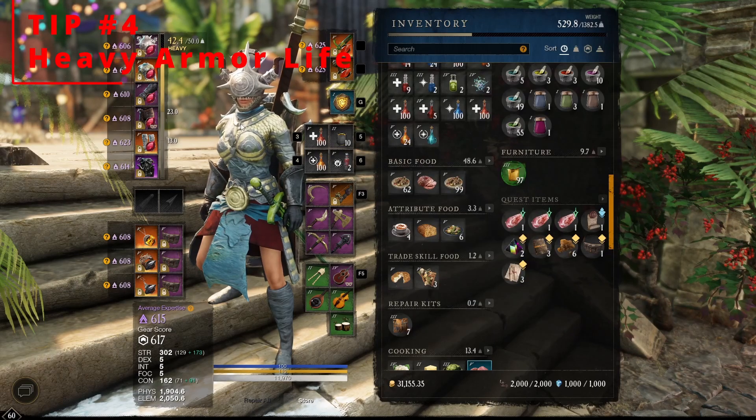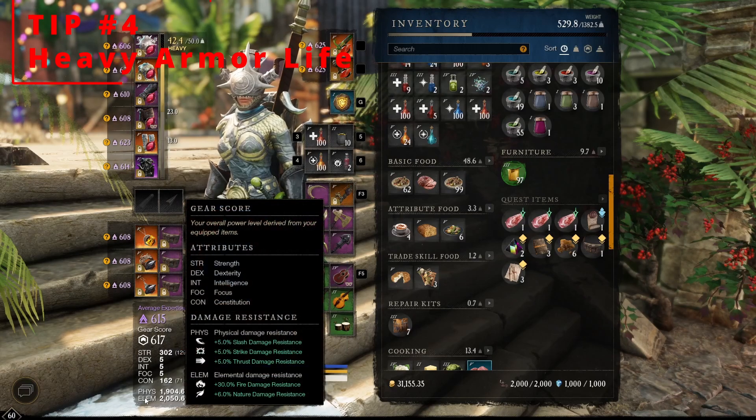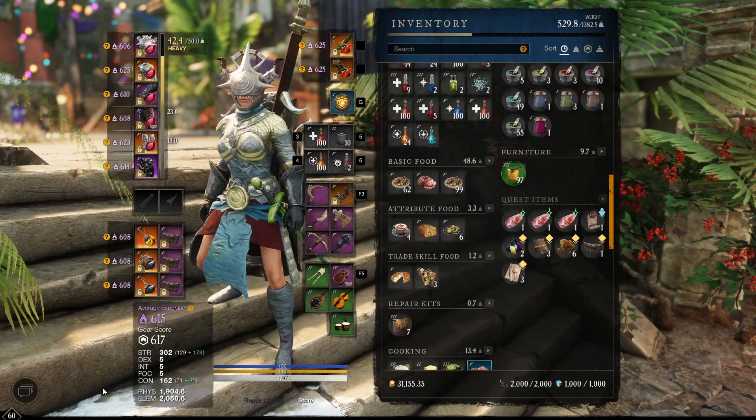Tip number 4: Maximize your resistance through your armor. I would encourage everybody to use heavy armor when beginning. This allows you to block more attacks and take more damage due to having high physical and elemental resistance. Aiming for 2,000 in each category is my goal.